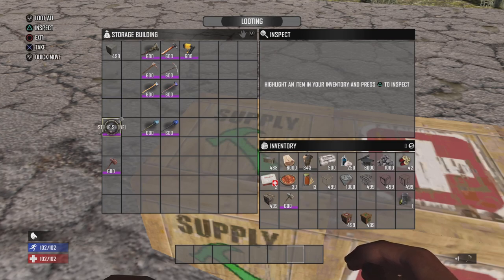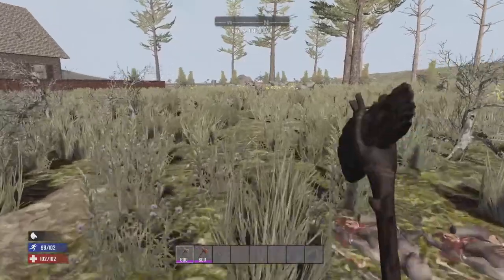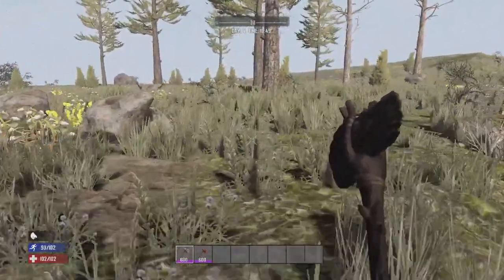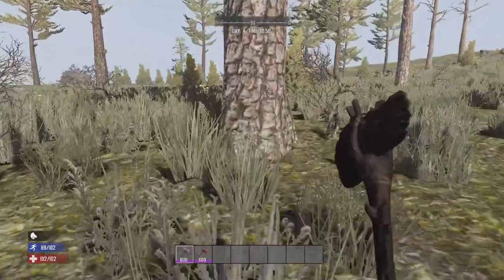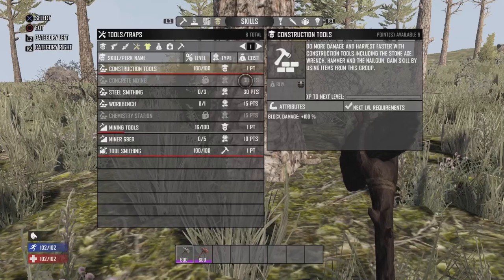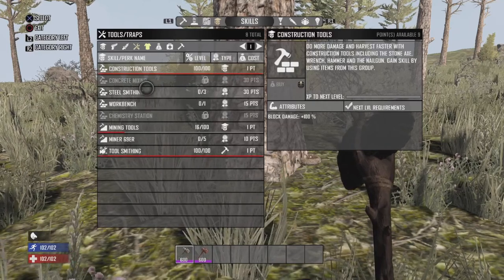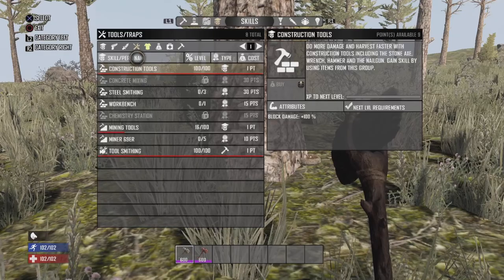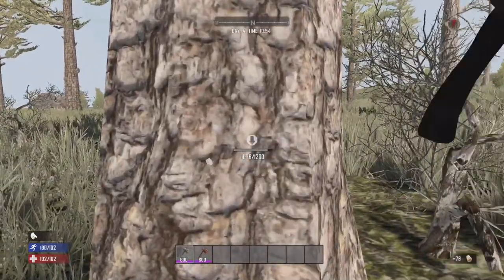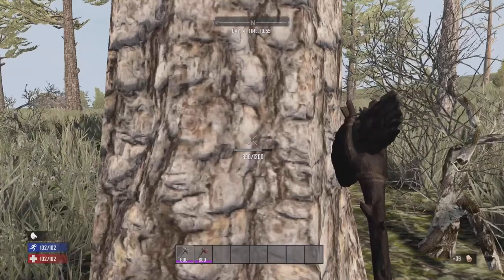One thing that is key with the stone axe and Taza's stone axe is that Taza's is very special — it'll do a lot more damage to a block. Let me show you on this pine tree. These are affected by your construction tool skills, which give a maximum bonus of plus 100% block damage when maxed out. Mine is maxed out for the sake of the video. The regular stone axe does about 62 damage.